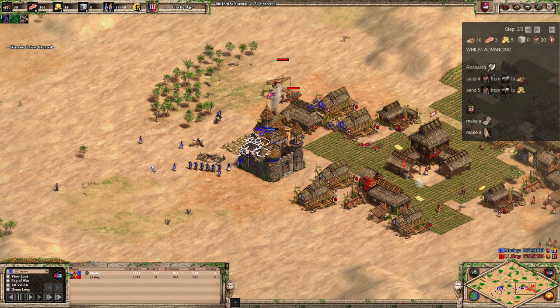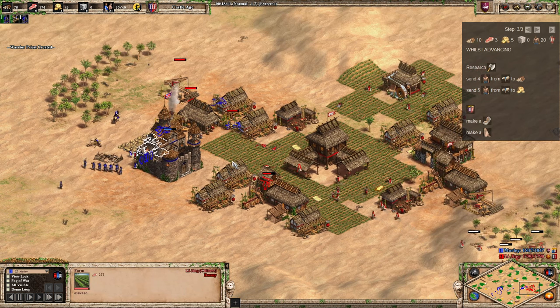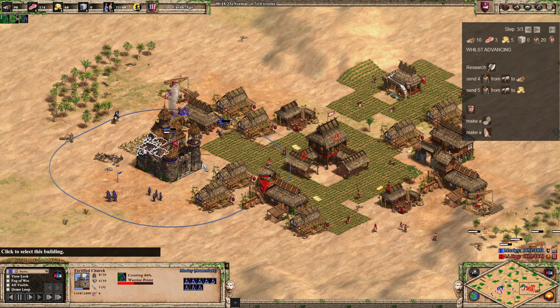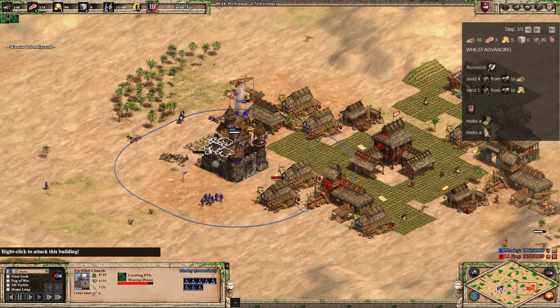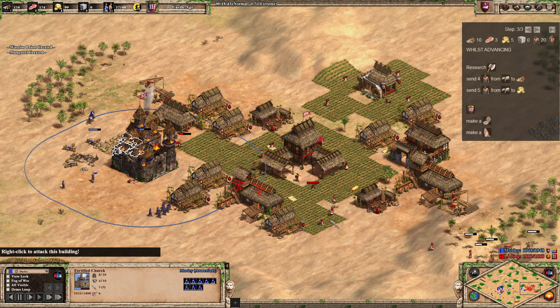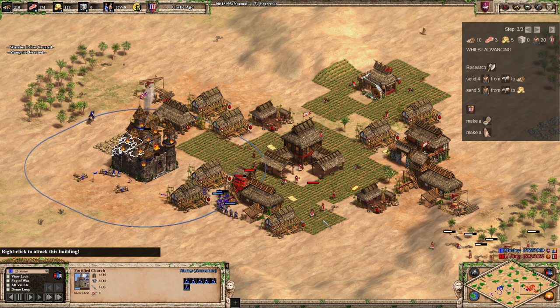I tried the TC drop tactic in a 1v1 — not great. It probably does work against normal civs, but I tested it against Georgians and they used their mule carts to reposition to a different wood line very easily, so it doesn't work well against Georgians. Against a normal civ you might be fine. That's it for this one — see you on the next one.